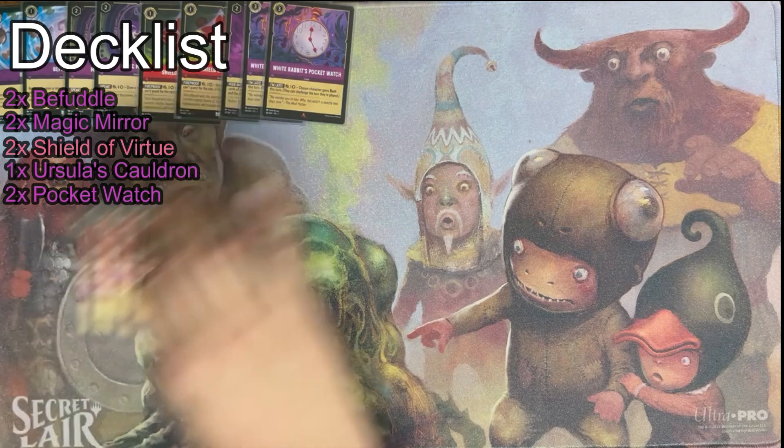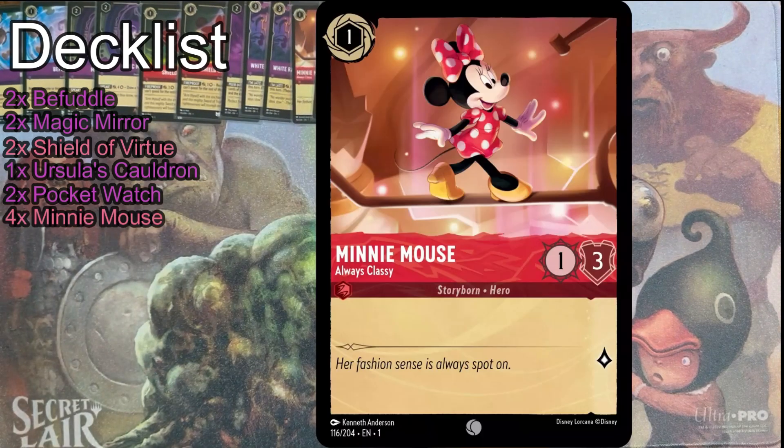On to the characters I'm running — I've got four Minnie Mouse because she doesn't die to Fire the Cannons. This could have been Olaf; it's my one-drop. Not really much to say there. Split two Minnie, two Olaf — show Frozen some love.